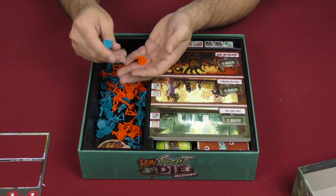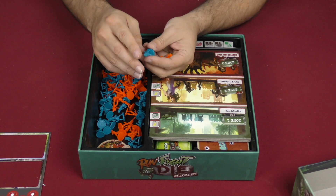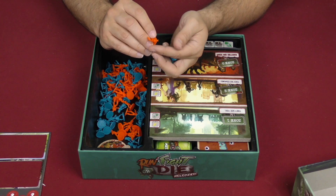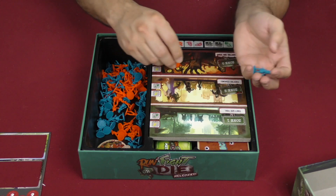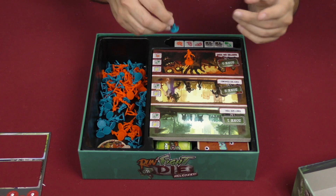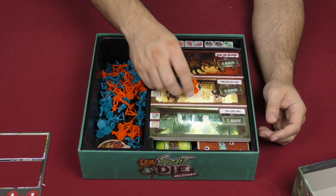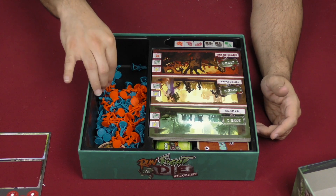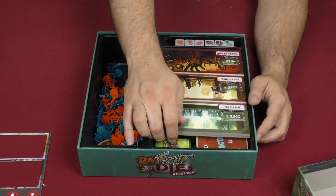We've got zombies in two very bright colors. These are not the best minis I've ever seen, but they are cartoony and they pop on the table. You'll be putting those in front of you and they'll be advancing towards you on your board. There's a whole pile of them — pretty nice.